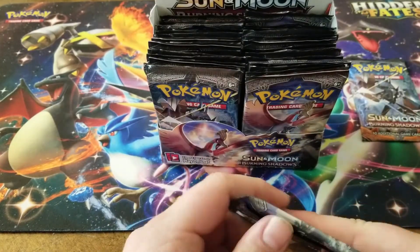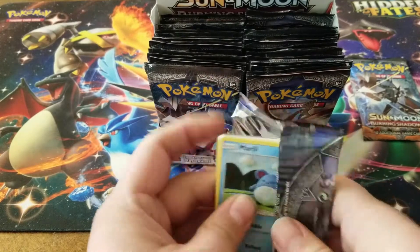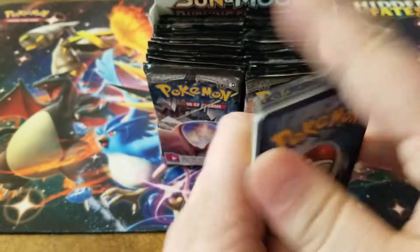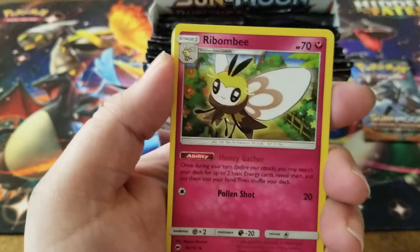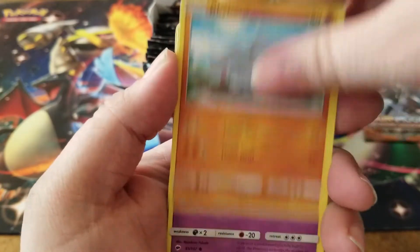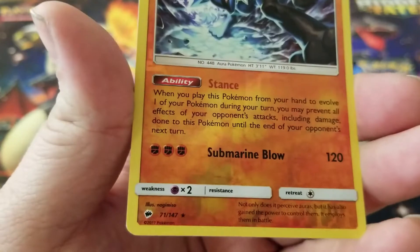Oh for three to start off, but you're gonna get a lot of those in a booster box - it's all good. We have a leaf energy, a Wimpod, a Wishful Baton, a Ribombee, another Meryl, Rhyhorn, Sandygast, Hoothoot, Tangela, and a Lucario reverse holo - that's pretty cool.